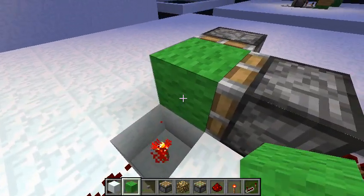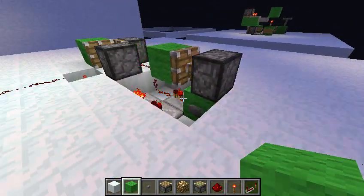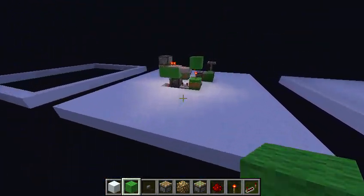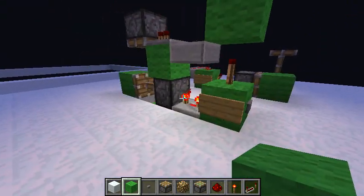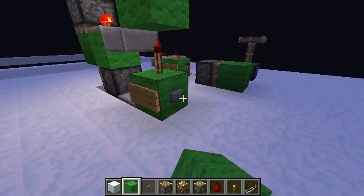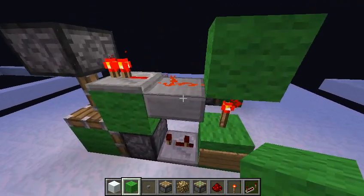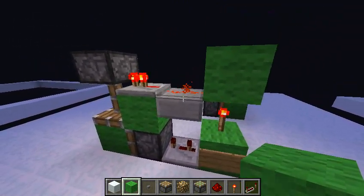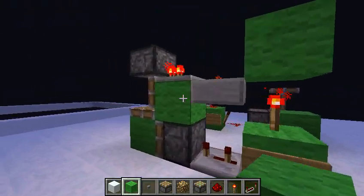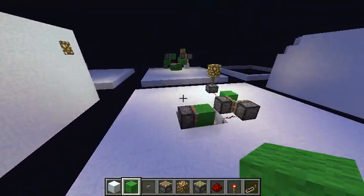Our power source is gonna be the redstone torch below. This kinda works like the other T flip-flop that I just put out, which I believe is over here. And if you want that T flip-flop design, I'll have it in the description below. But this is the one that uses the feature of the 1.3 upper half slab — upper half slab properties where you can place redstone on it. So yeah, this is a brand new one right here.